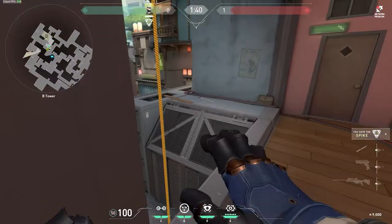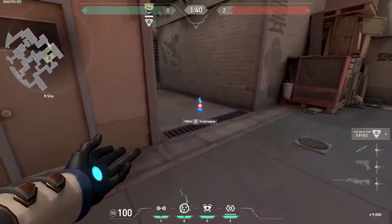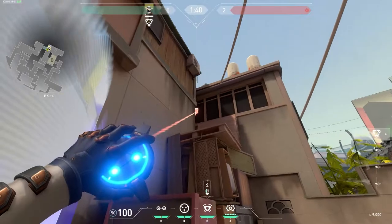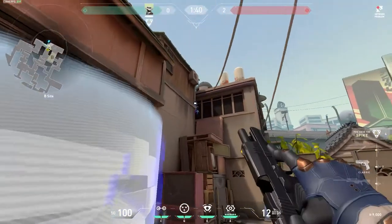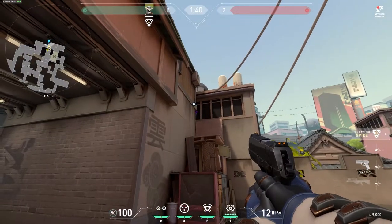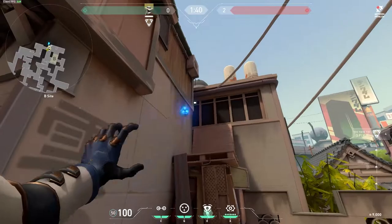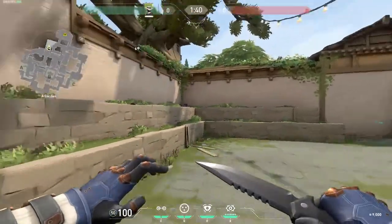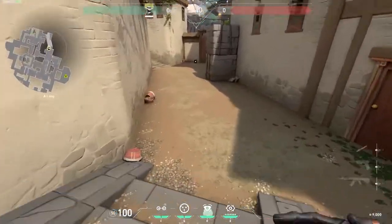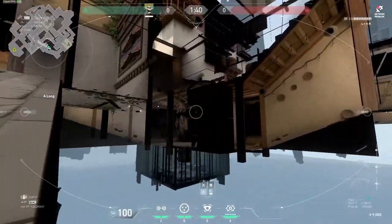This one you can unfortunately only throw when the barrier is over. It's right here, and the reason it's so good is because when they check this corner it's going to be hard to see the cam, and this cam can see a lot of the site. If you go up a bit you can see even more. This is a very OP one right here and it still works - it's very, very good.